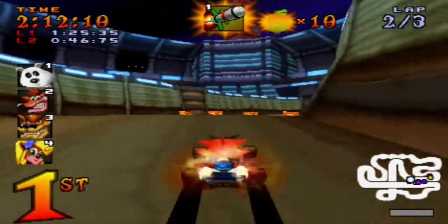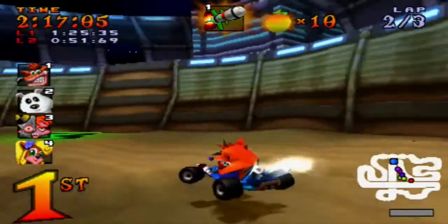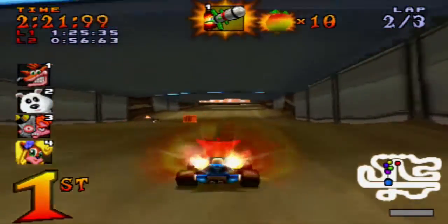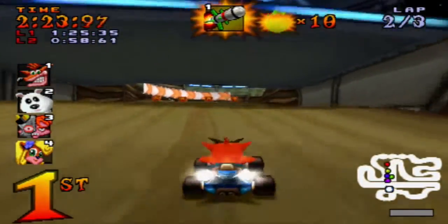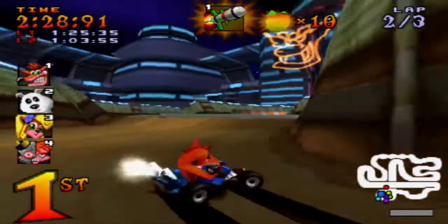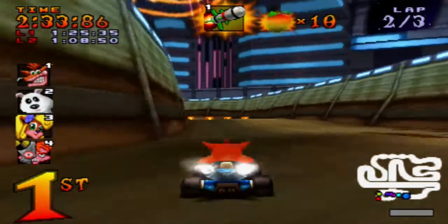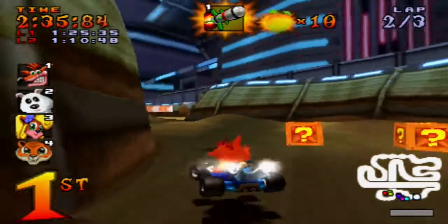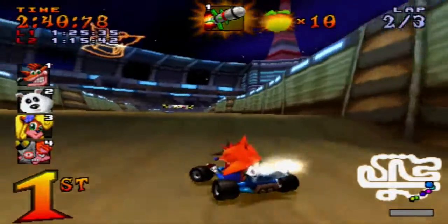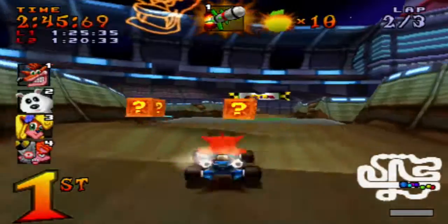Thunderbirds are go - first place! Polar is actually right beside me, swapping positions. Where is he? He's trying to get revenge for the last course. Where's Cortex? Cortex is last - interesting. Cortex didn't crash but their speeds and stats are the same. You'd imagine Cortex would be right beside me, but in racing games it's all down to the luck of the weapons you get. I'm keeping this rocket because if I get passed at least I have a weapon.